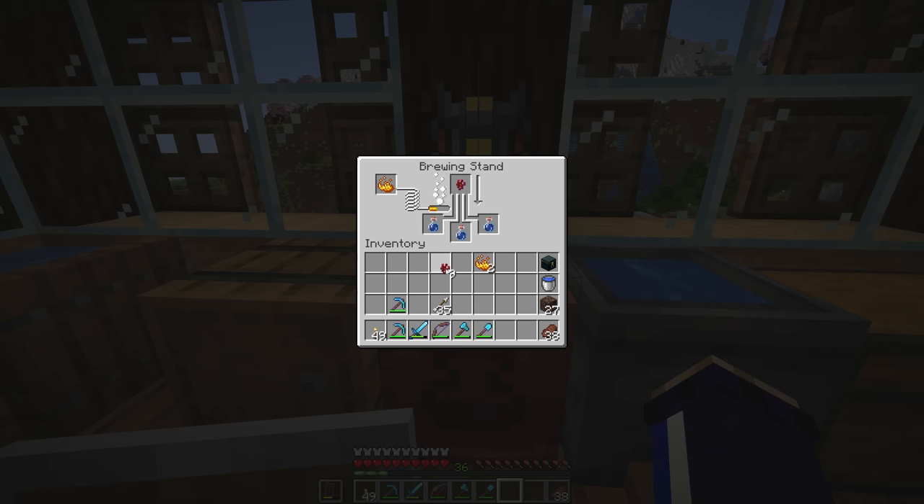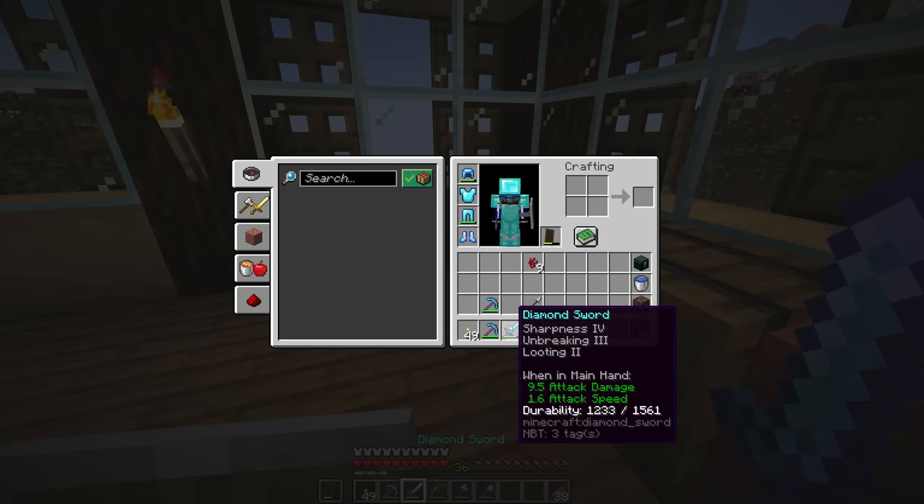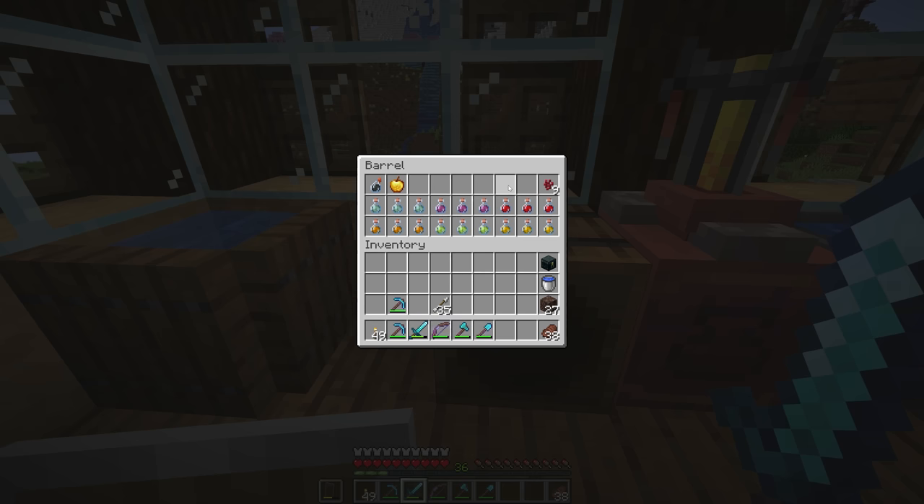We'll throw three more water bottles in to brew our last set of potions. With blaze powder in the ingredient slot instead of the fuel slot, these potions will turn into potions of strength, lasting three minutes and applying plus three attack damage. Considering this sword already does 9.5 attack damage, that's a pretty significant increase. With many potions it is possible to increase the intensity — the concentration — of the potion, or for any potion that has a timed effect, we can also increase the duration of the potion.